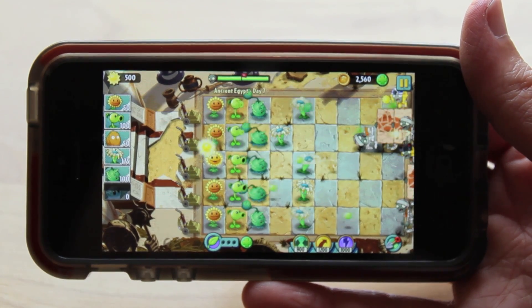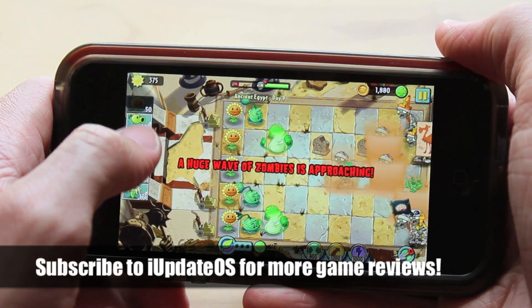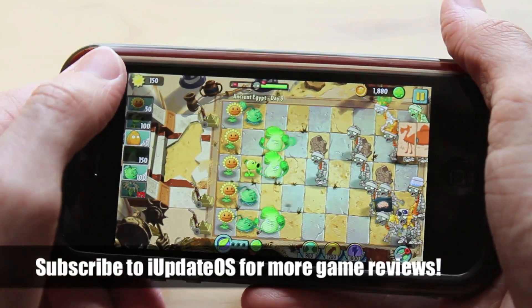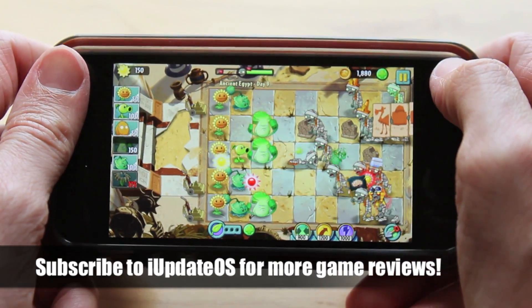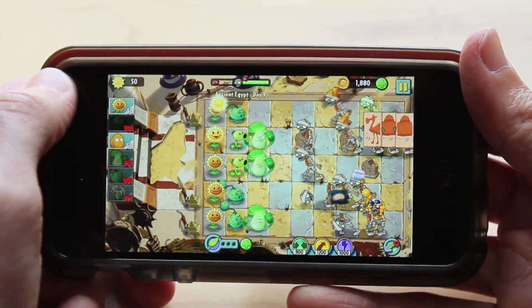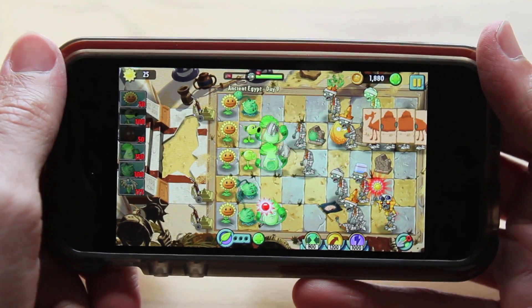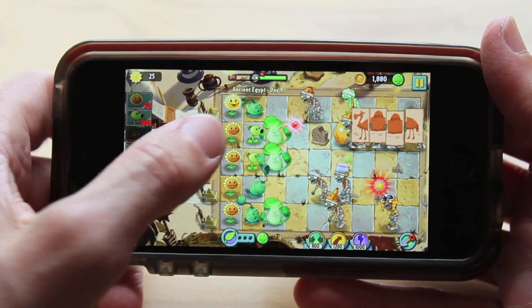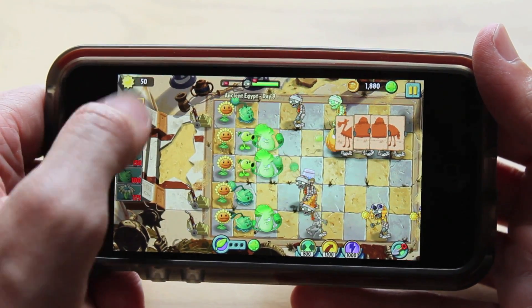On the zombie side of things, you've got your regular zombies from the first game — Cone, Bucket, the zombie with the brain on the flag. But in each theme you go into there are different zombies. I am playing in the Ancient Egypt theme right now, which is the first set of levels you'll unlock, and all the zombies look mummified, which fits into the theme great and makes the zombie experience a whole lot better. There are also some new zombies we haven't ever seen before.